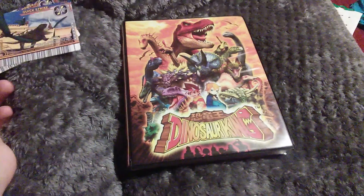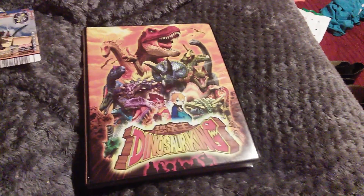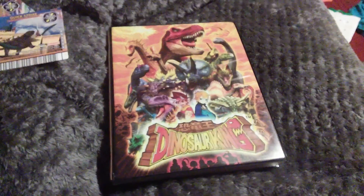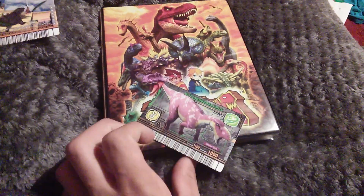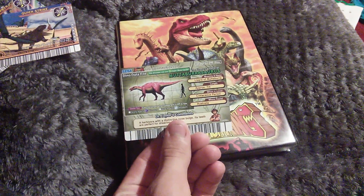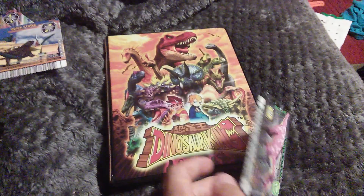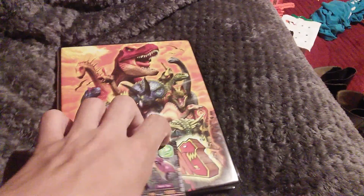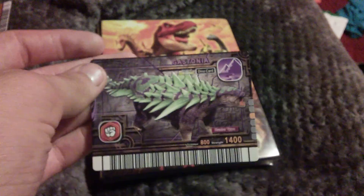With these four cards, I didn't actually use Elemental Power once. I managed to beat the second half of the game twice — the first time with Mudaburrasaurus, then the second time with Mudaburrasaurus and the new one, Gastonia.